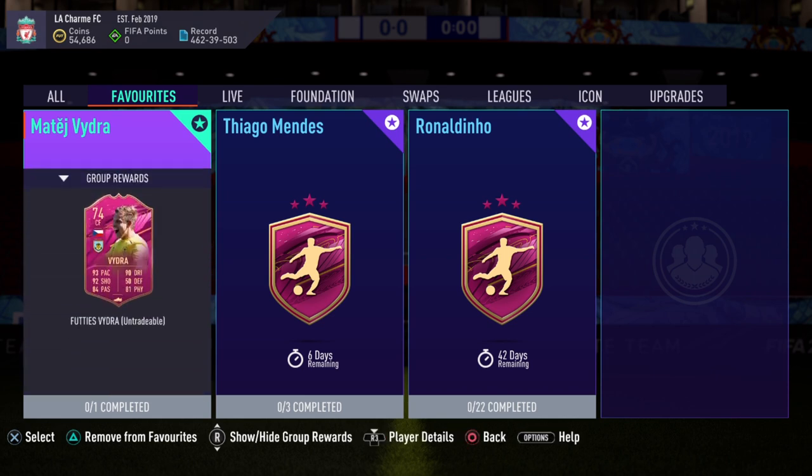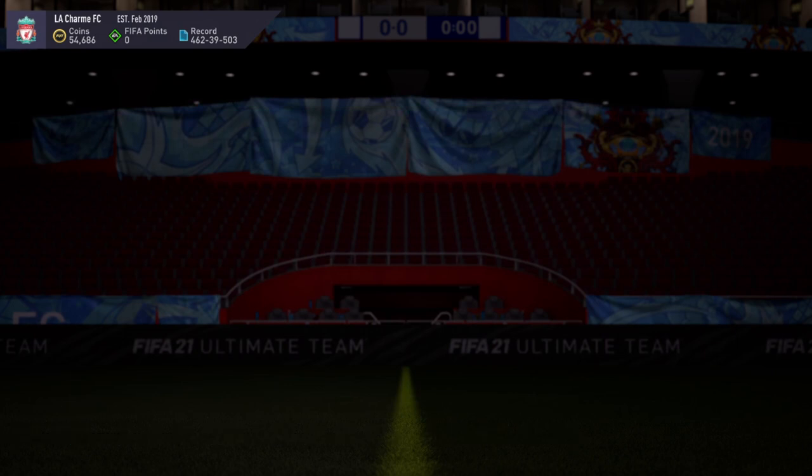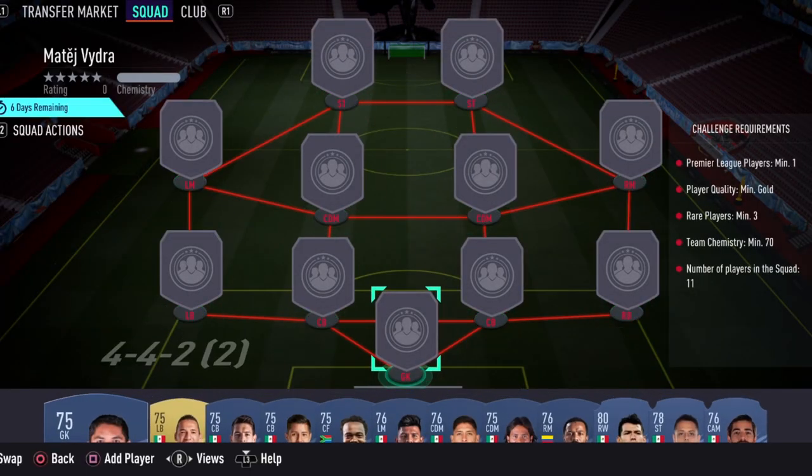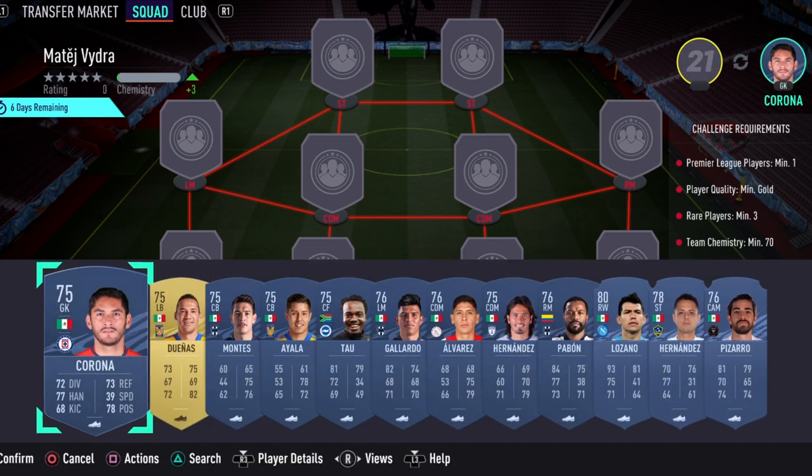So what you need for this SPC is pretty simple: you need gold-rated cards and you need one Premier League card among all of them. The biggest thing is you need 11 players in your team with 70-rated chemistry. I'm going to show you a few of these solutions, so make sure you guys just follow through because this is all about the SPC.